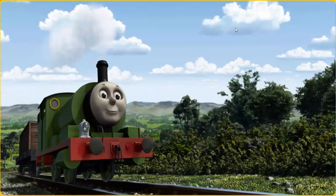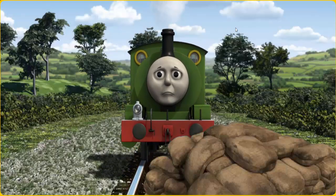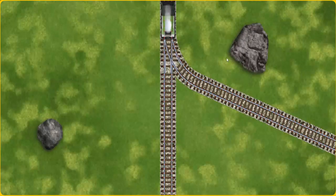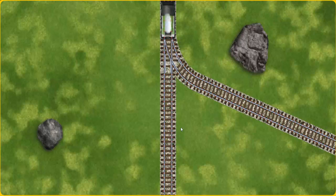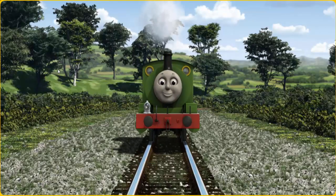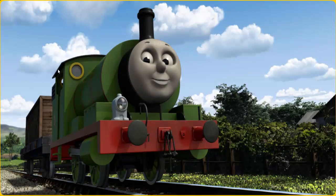Percy went through the countryside. Suddenly, Percy had to stop. He needed to go a different way. Help Percy find the track that goes nearest to the smallest rock. Let's go! Percy puffed proudly into Farmer Trotter's farm. With your help, he was a really useful engine.